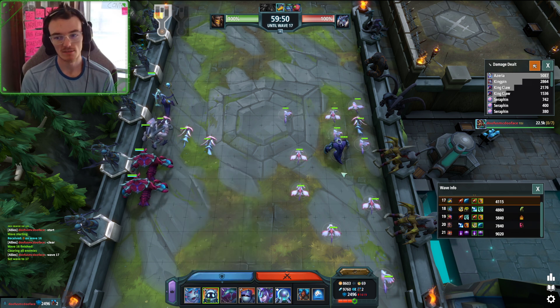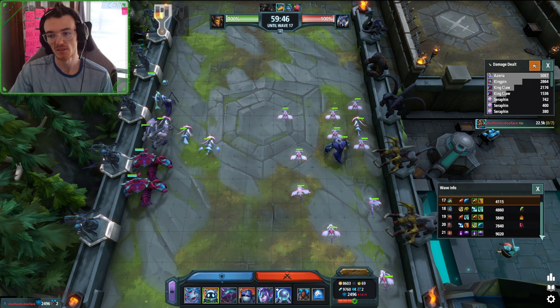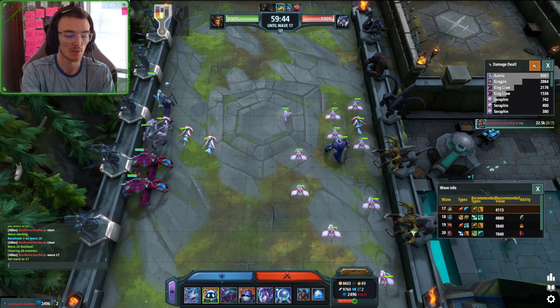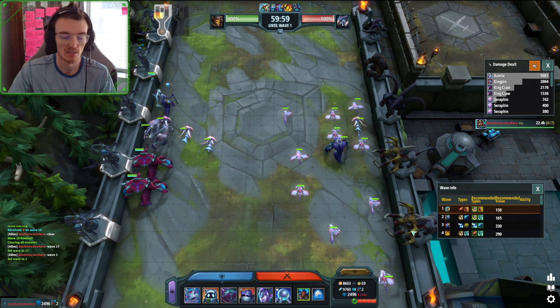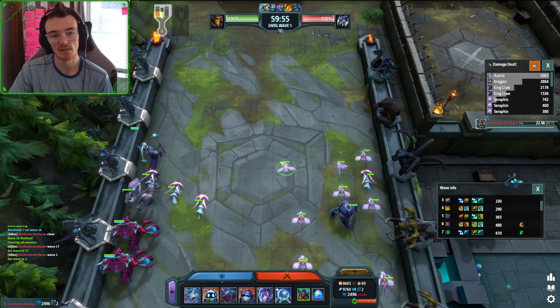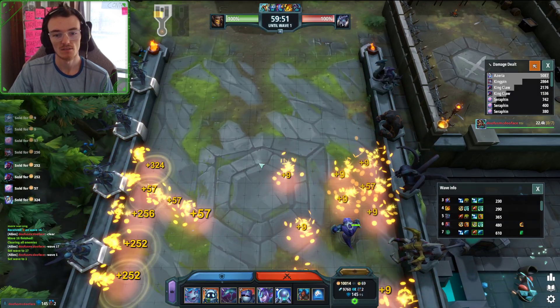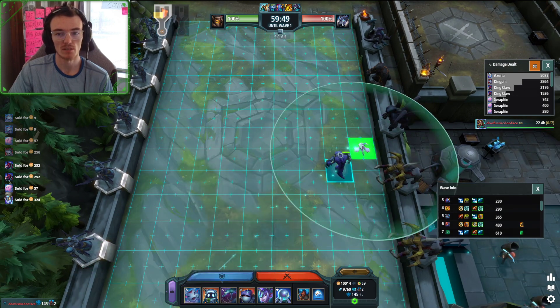Did I miss anything? Of course — you could supplement their weaknesses with pierce damage. All those waves that I said they're really weak, it's not weakness, it's pierce damage. Like Wave 7, Wave 8 — this can work with something like an Elite Archer. This could be an okay start with Elite Archer.